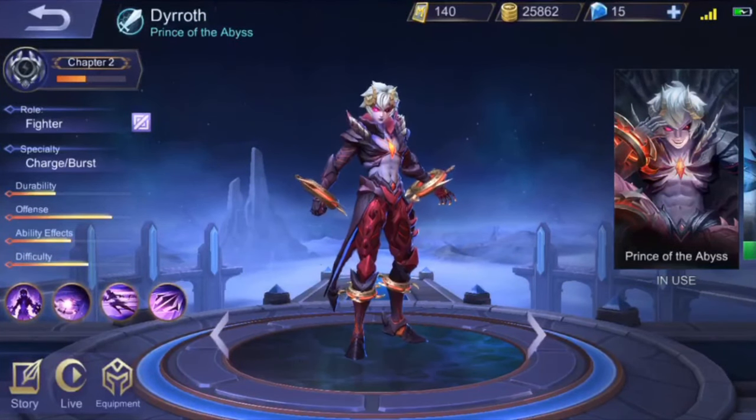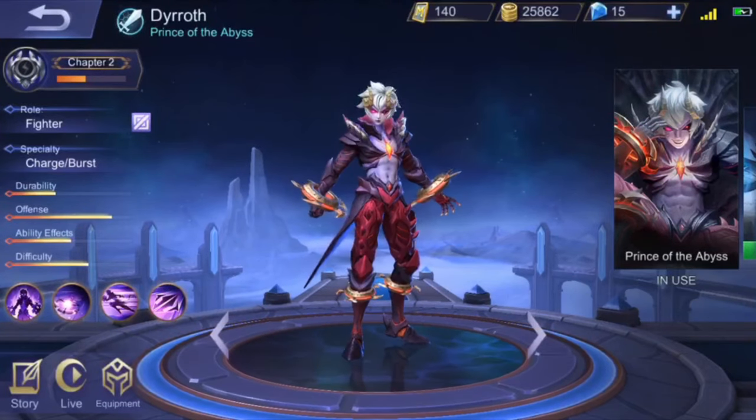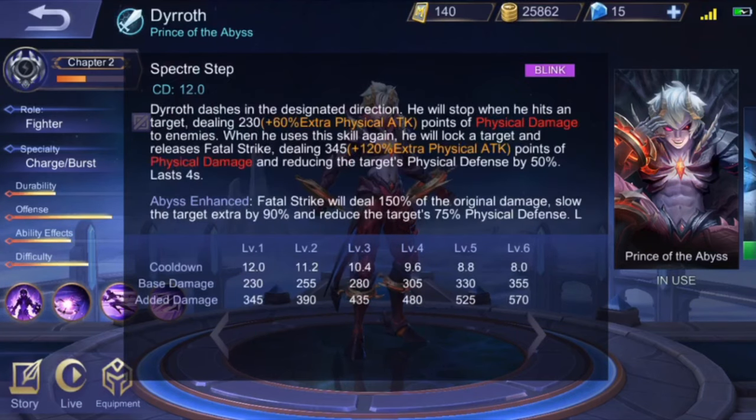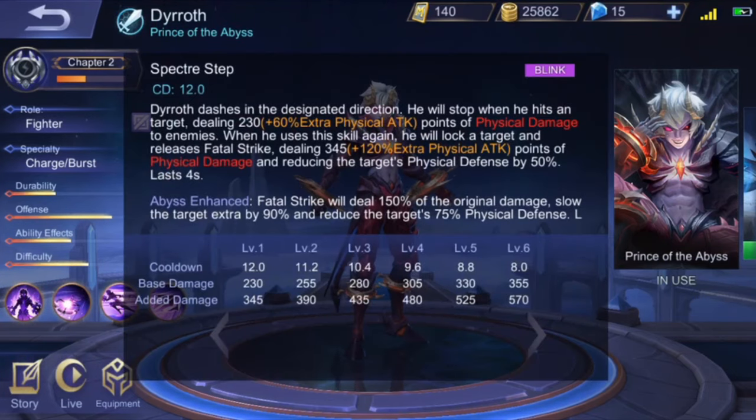First, here is the model, then comes Burst Strike. The first skill releases the Burst Strike — the main thing is that Burst Strike has longer range when Abyss Enhanced. The second skill, Spectra Step, and Fatal Strike will deal 150% of original damage, slow the target by 90%, and reduce enemy defense by 75%.